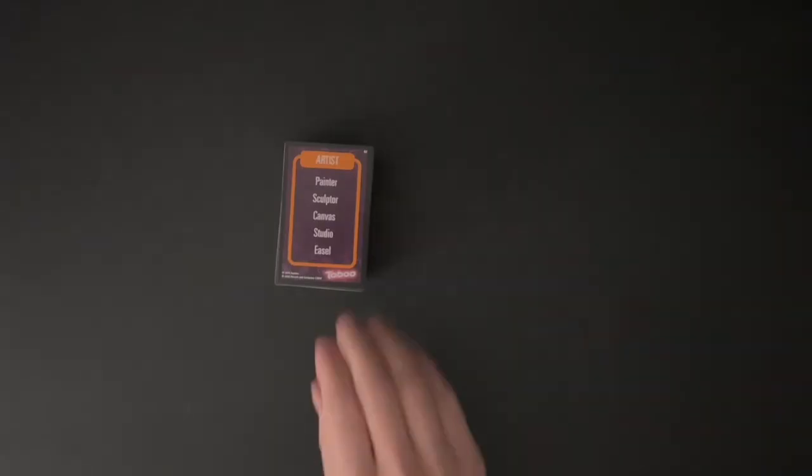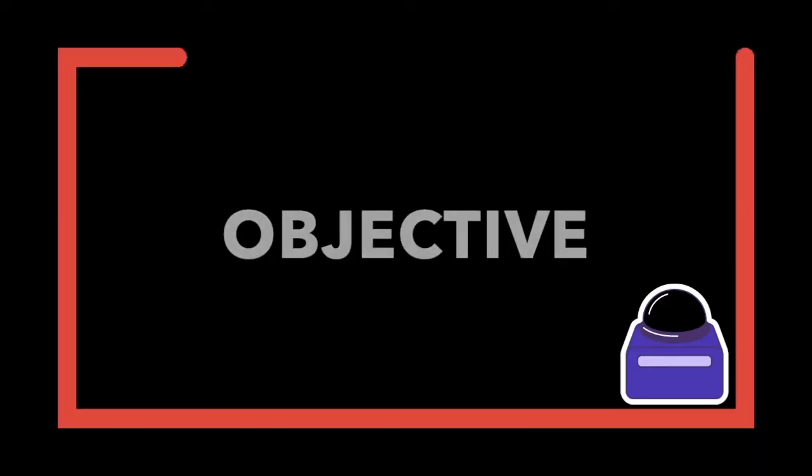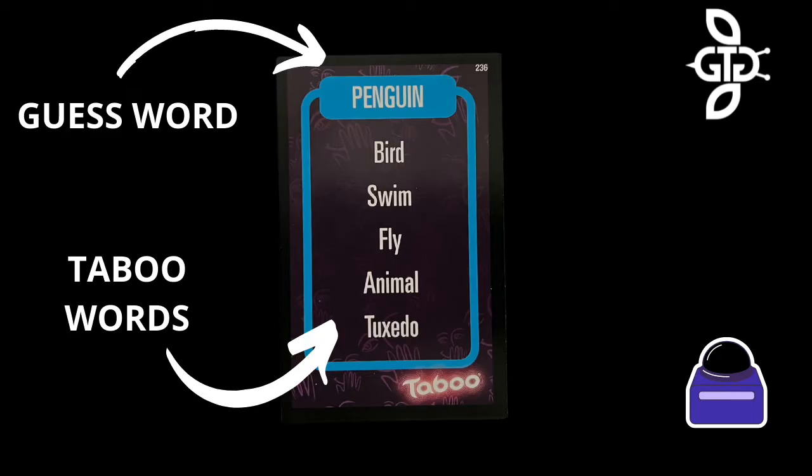The cards have two sides. Before gameplay, decide which side is going to be played and place that side face down on the table. The buzzer and timer are also set out. The object of the game is to get your team to say the guess word at the top of the card without saying any of the taboo words listed below the guess word.